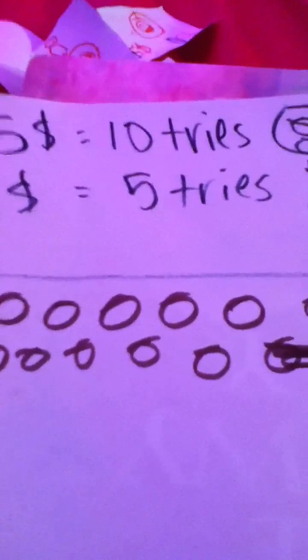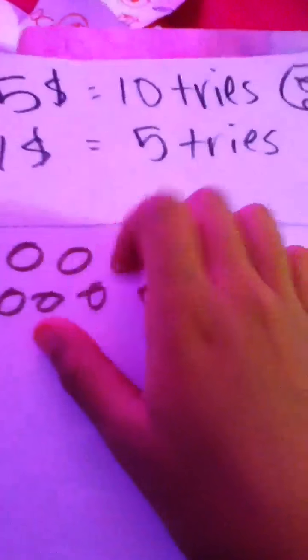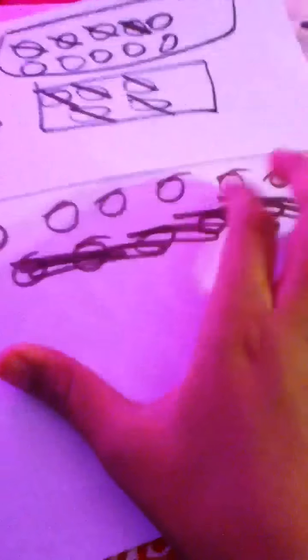Here's some fake cash that I made. And the Angry Birds. There's one more thing — we made this chart so we can keep track of how many tries we did, since we don't have an electronic counter. Because we don't have a real claw machine, we can just cross out how many times we had it try — lose or win.